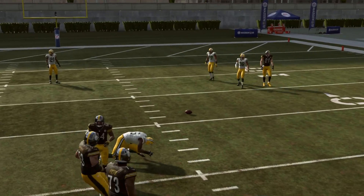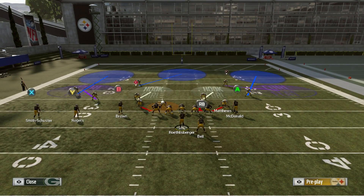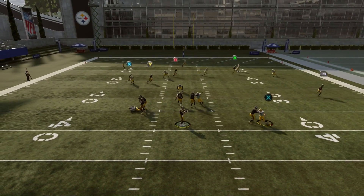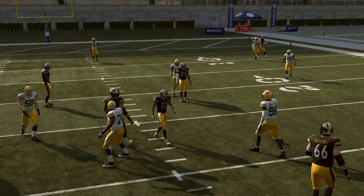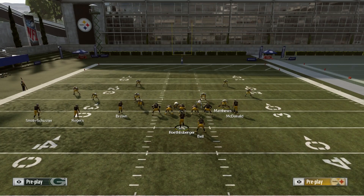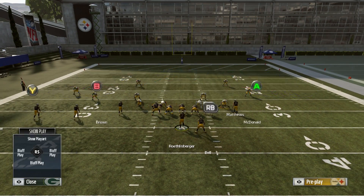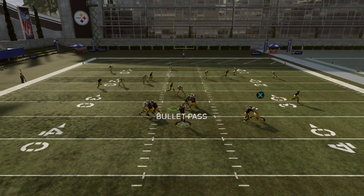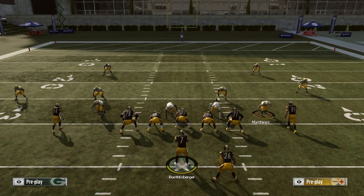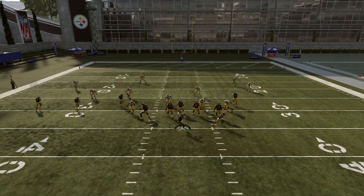I don't care if you're running cover 2, cover 3, man defense, or if you're blitzing — whatever you're doing, you need to put a defensive lineman in a spy. Another thing to consider is put your tallest guy there, the guy with the best jump and good catching ability. Think J.J. Watt, for example. If you're playing with the Texans, yes, you'd like J.J. Watt rushing, but if you put him in a spy, he's going to do what Daniels is doing here and probably pick the ball off almost every time because he can actually jump. That's what he's known for. If you've got a guy that's 6'7 on your line, put him in the spy — it's going to be extremely hard to get the ball over him.